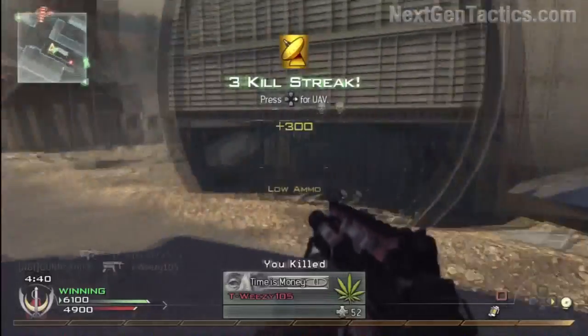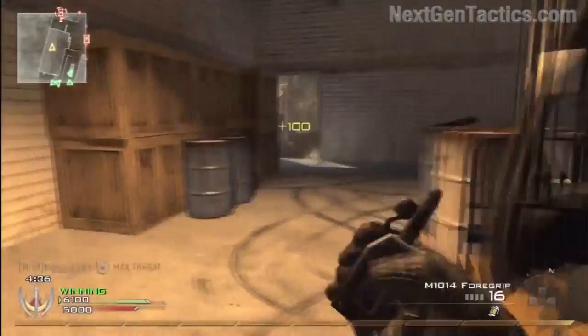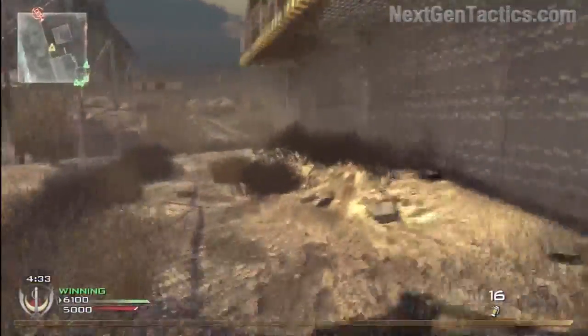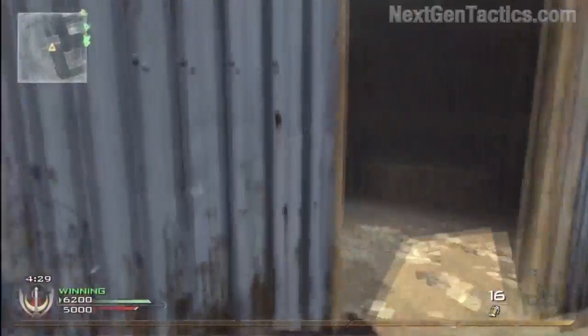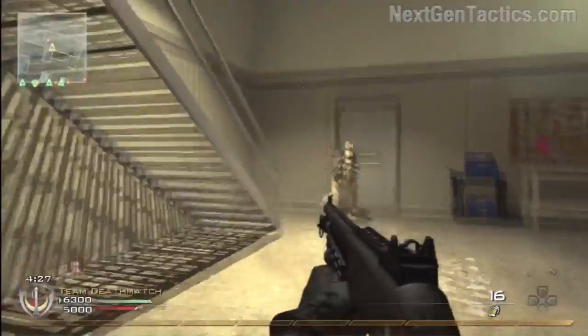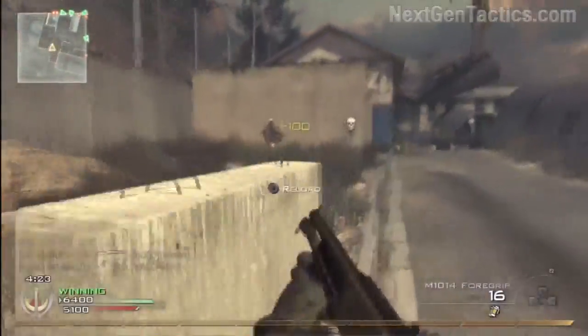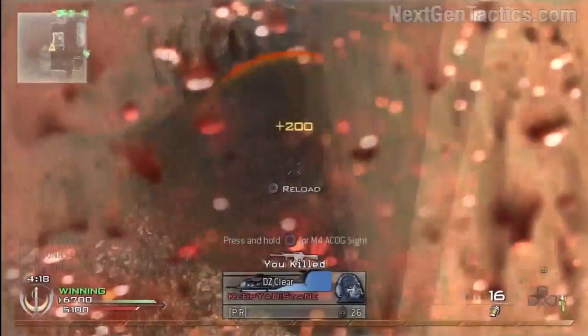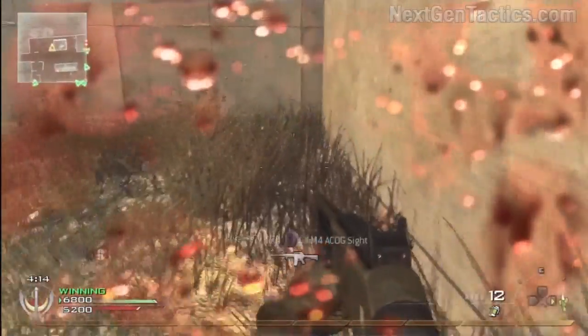I don't know why that guy didn't finish him off anyway. You'll notice I'm doing basically the same continuous path here — just staying on the perimeter the entire time, going around and around. You can get a lot of kills. Stay on the move if you want to run and gun. I know it's kind of weird for you guys to see me doing this because you're used to seeing me camp.